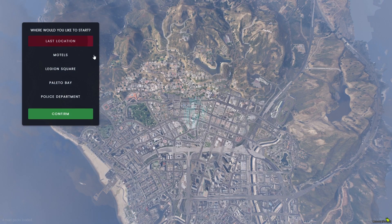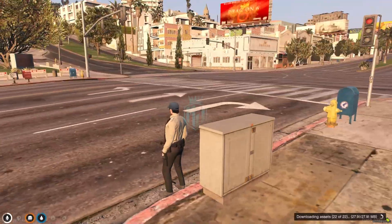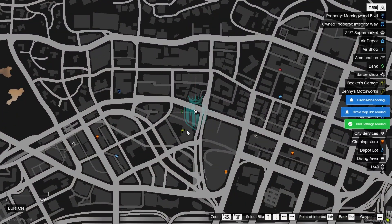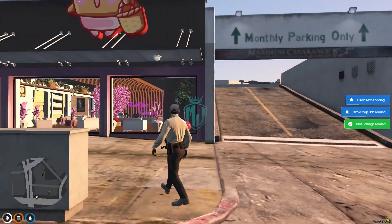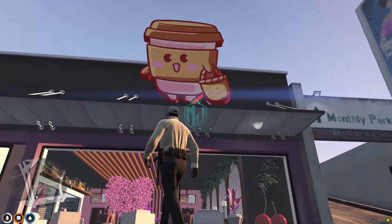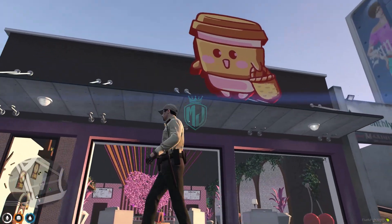Let's restart and join the server back. We are back in the server now and we have to go to the last location. Here you will get to see our coffee cafe MLO — it's right here near LS Customs, you can see it right there.